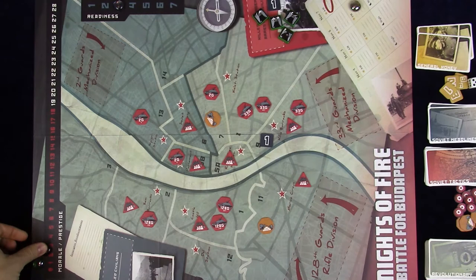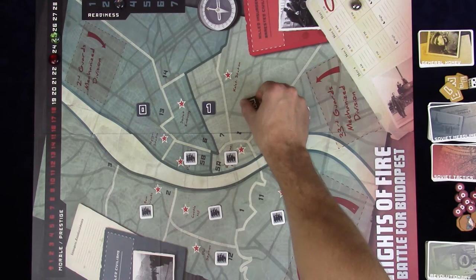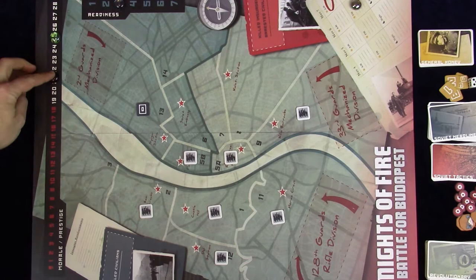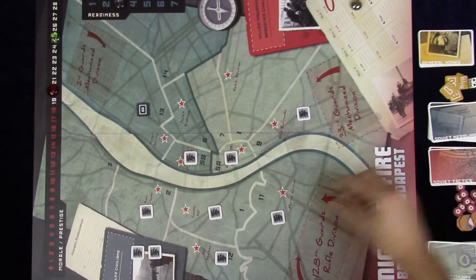Second, Soviet Prestige is reduced by the value indicated on Hungarian civilian tokens in the fled civilians area on the board. The game starts with ten civilians scattered around the city, each with a value of 0, 1, or 2 on their back representing their influence. During the game, the Hungarian side helps these civilians flee to tell the Western world of the Soviet oppression. Civilians with more influence decrease Soviet Prestige the most. If arrested, civilians lower Hungarian Morale, which is very bad.